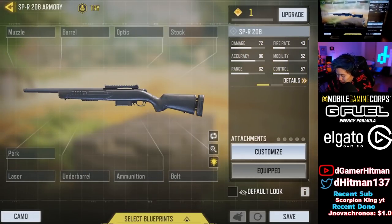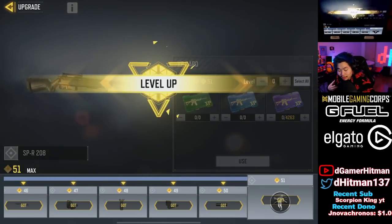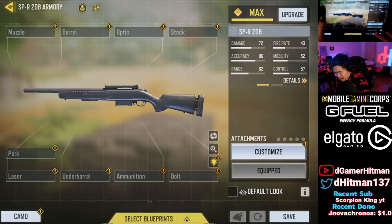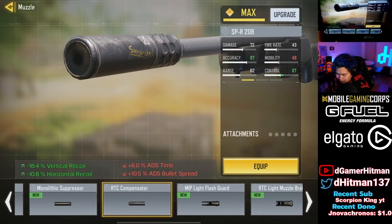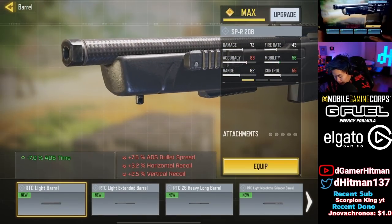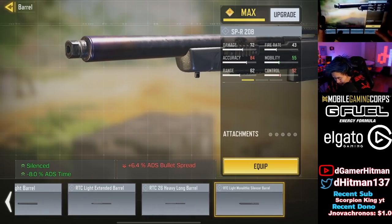Okay, we have the SPR. Let's check out what's in the XBR — I have not checked this out yet. Muzzles are probably mostly the same... oh, it has the RTC Compensator, that could be very important. It says surprise — 18 vertical and horizontal recoil reduction, and the downsides are really not that much.